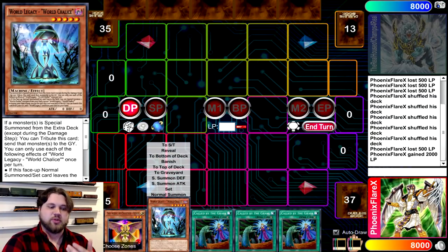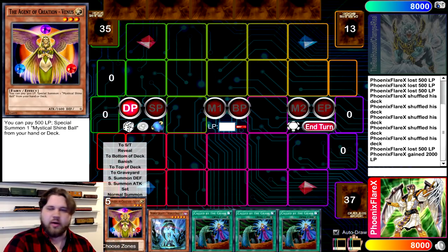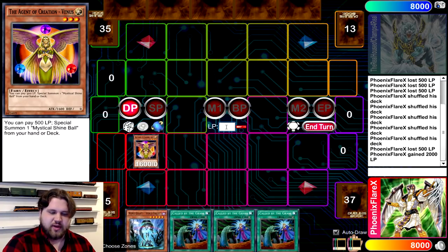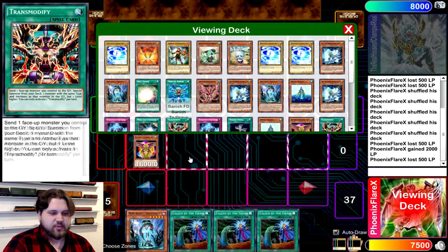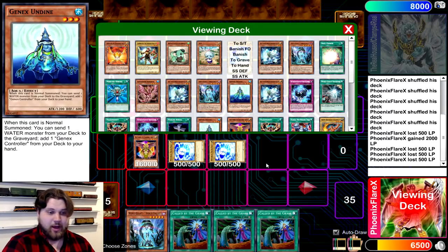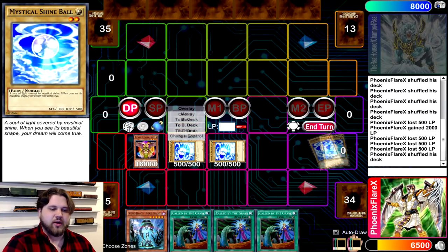What I wanted to show in this video is specifically how Venus plus World Legacy World Chalice interacts to yield the combo — Gumblar Ring for 4 and then Trigate Wizard. You're going to start out by Normal Summoning Venus and getting your 3 Shine Balls out of your deck. I don't know why you would not get all 3 Shine Balls out of your deck, but you're going to get all 3.